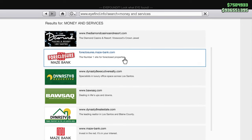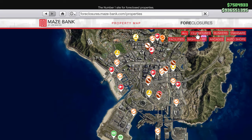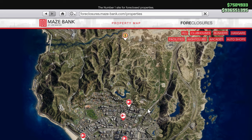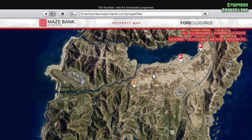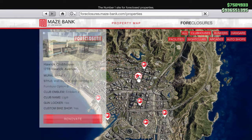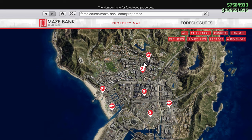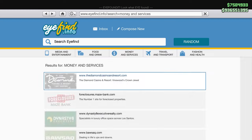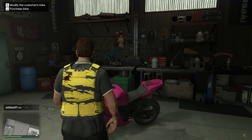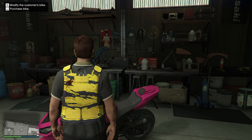Go to money and services, find foreclosuresmazebank.com, enter the site, and in the top right corner you'll see different options. Choose clubhouse, and you'll have a couple of options to choose from. If you own the Criminal Starter Pack, you can get a clubhouse for absolutely free. The one I have is the Haywick Clubhouse, which is convenient because I'm always in that part of the map. Head to your clubhouse and you'll notice there is a motorcycle inside. You can either buy the bike for yourself, or modify the customer's bike and deliver it back to them for a price.